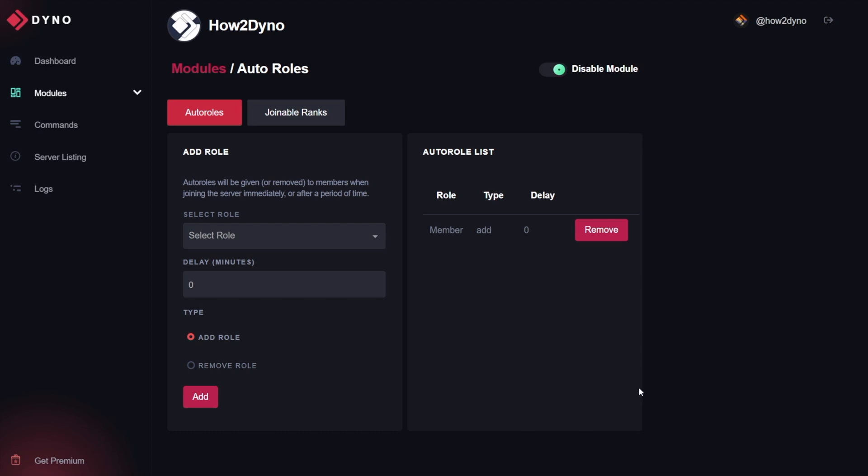A few limits to keep in mind. For non-premium servers, you can only have a max of three Autorolls. Non-premium servers also have a max delay of seven days, which is 10,080 minutes. For premium users, you have a max of 14 days, or 20,160 minutes. Please keep those limits in mind when setting your Autorolls.